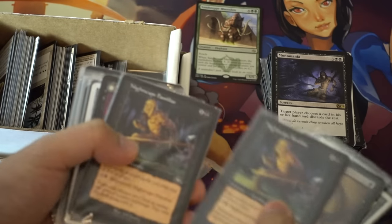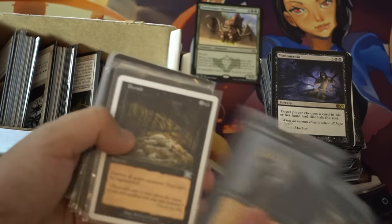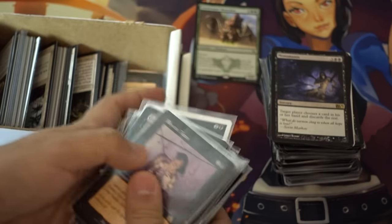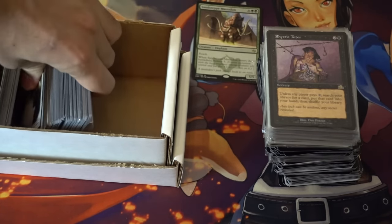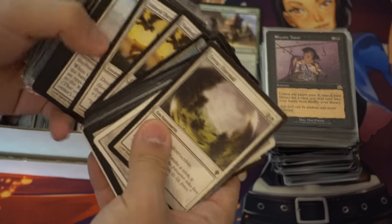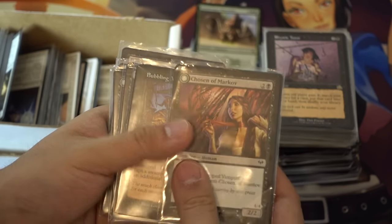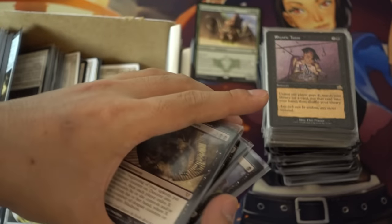Yeah, there are a lot of black cards here. Some are just multiple copies of the same card, so just assume it's like a packet of them. Still more black — heart surprise.